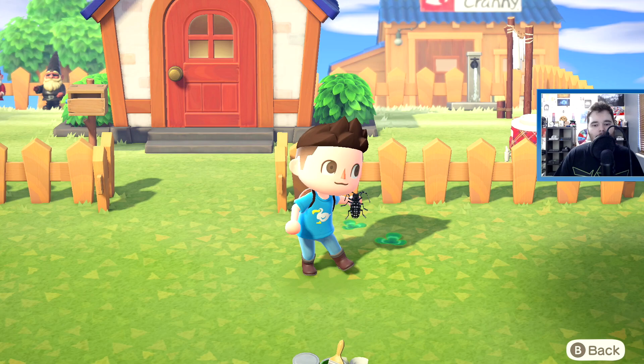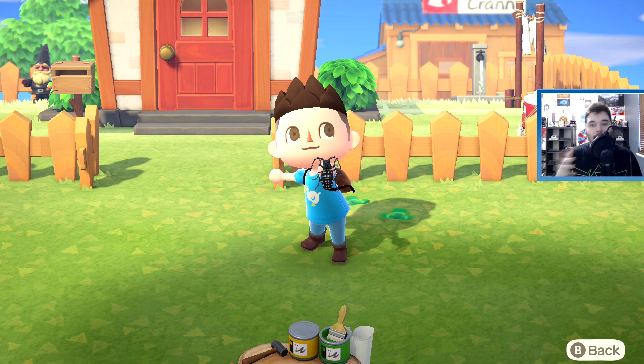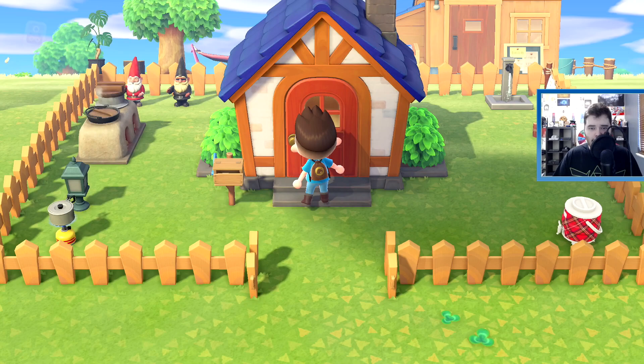This is what it looks like — the citrus longhorned beetle. You can catch this at any time of the year apparently, and during any time during the 24-hour period, but also at any point in March, April, May, whatever. So I'm going to show you how to get one of these since there's just not a lot of info and it's pretty tricky, and the name is your hint — the citrus longhorned beetle.